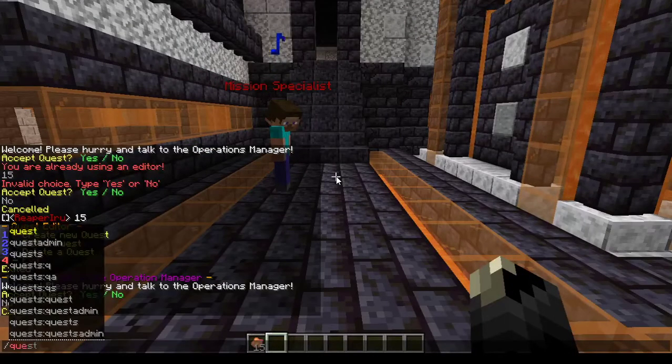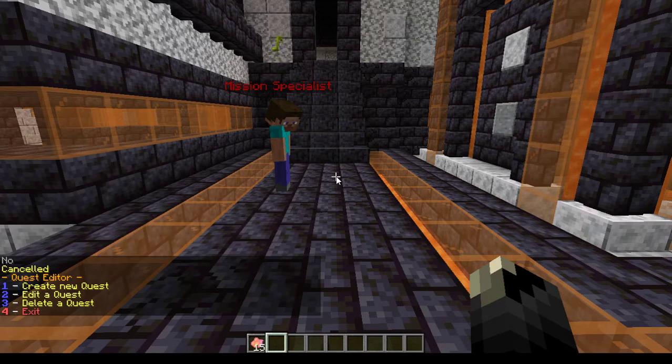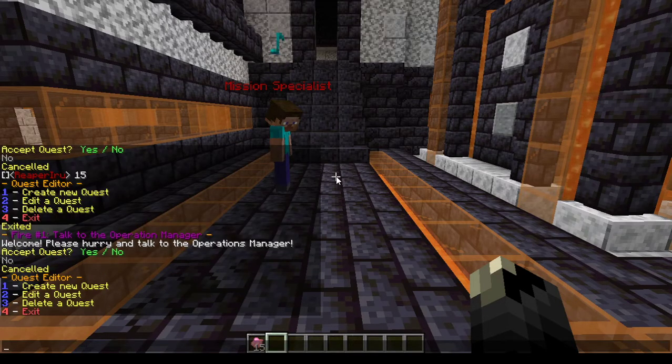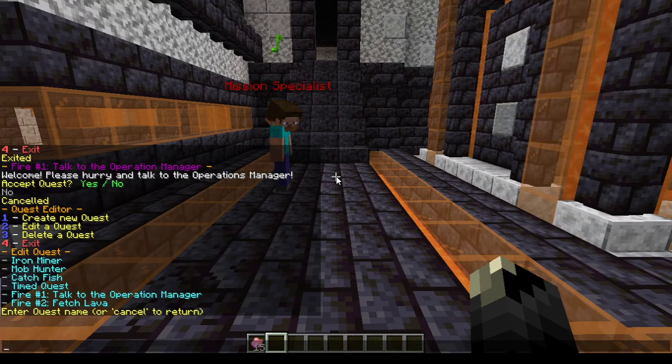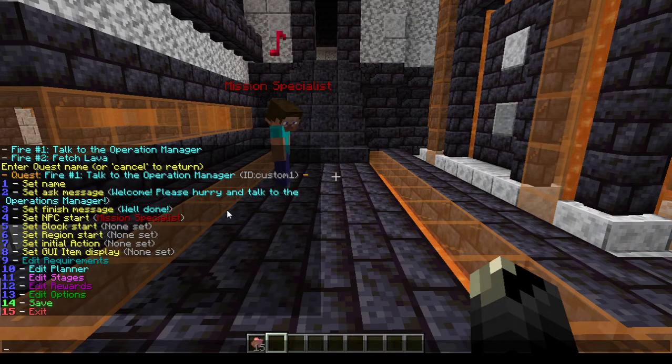I don't want to do it now because I want to do something else first. To make a quest like that, you simply go to quests — that's the plural editor — and you'll see you can create a new quest, edit the quest, or delete the quest. I want to edit the quest, and you'll see I have fire one and two that I made.